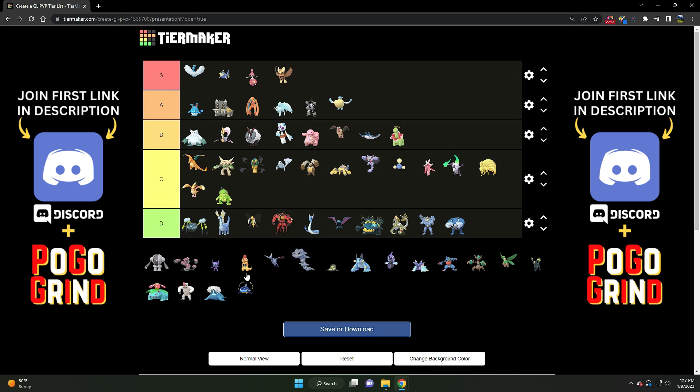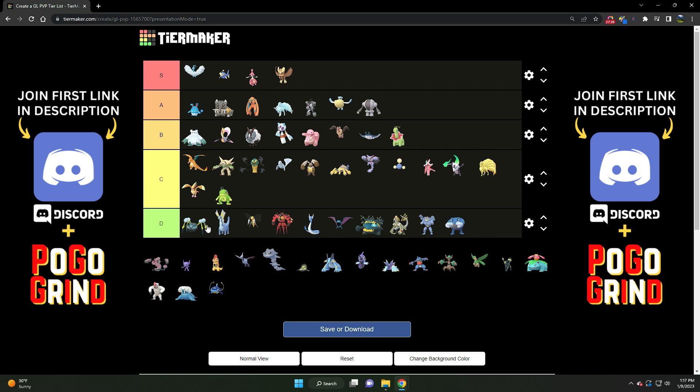We've got Registeel — A tier for sure. It used to be S tier before that nerf, which knocked it down a little bit and brought it back to earth. But make no mistake — it's still very powerful. It addresses all of the flyers quite well and can do well against everything else in between outside of the very strong fighters. Even fighting types like Medicham — if they don't have Power-Up Punch, they struggle and have to give up shields to Registeel. Very powerful Steel type in the meta.